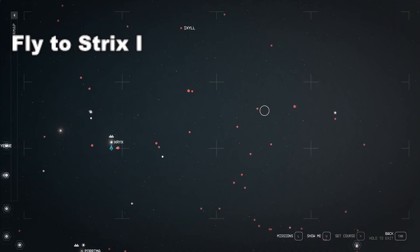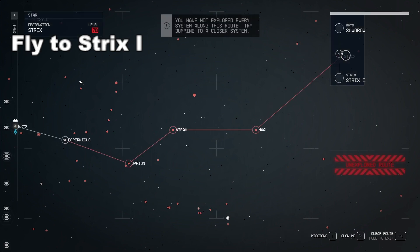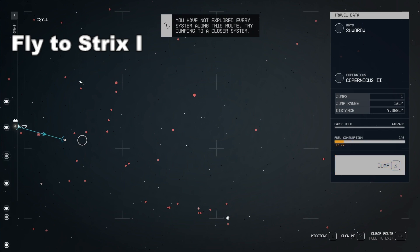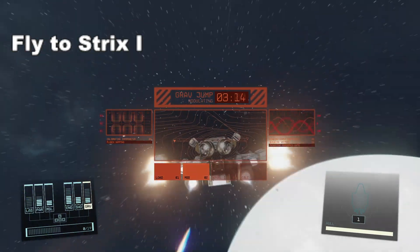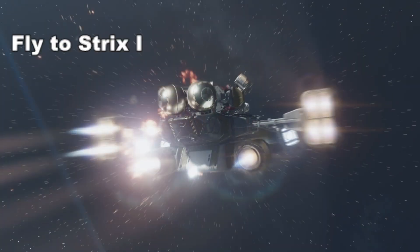Once we've got that taken care of, we are setting course for the Strix system. This is way, way to the galactic east — it's going to take a lot of jumps to get there. You'll probably need to power up your grav drive a bit, either through buying upgrades or talent points, before you'll be able to make it because it's a long way.